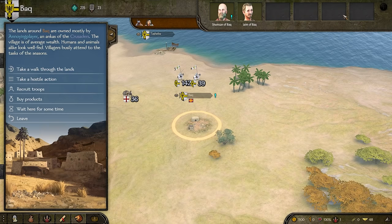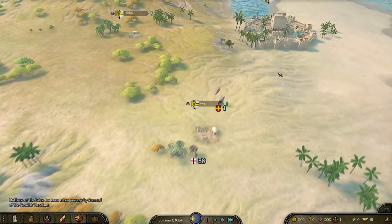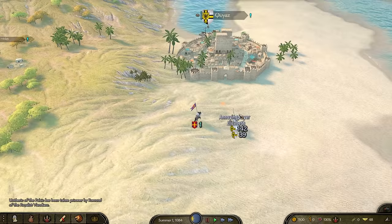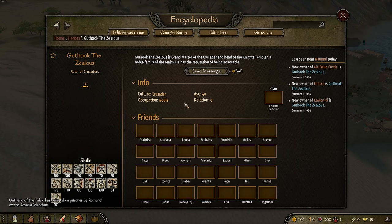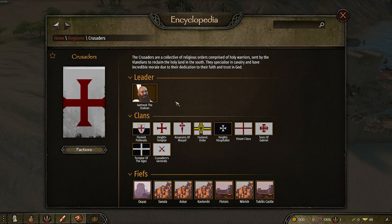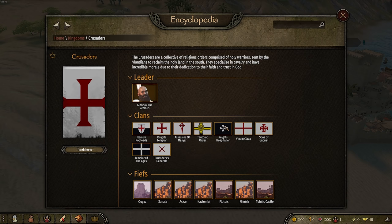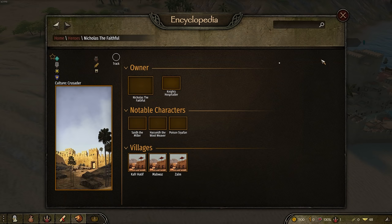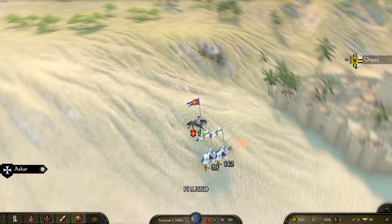Our first plan is to join up with a lord. Who do we join? Do we join our main liege Guthuk the Zealous? Eventually we're going to want to try and overthrow him, so maybe it's not a good idea. Maybe it's better to find someone else to befriend. In the Knights Hospitaller, we could go ahead and join Nicholas the Faithful. He was last seen in Asghar. Since we're eventually going to try to usurp the throne, it would be beneficial to have other allies.